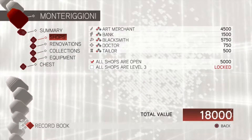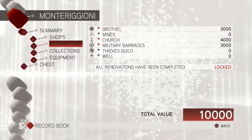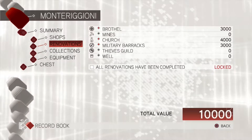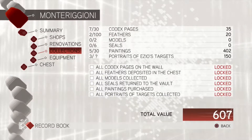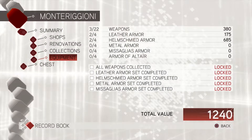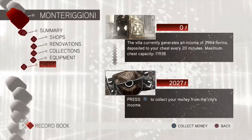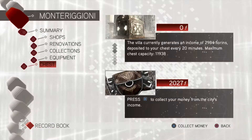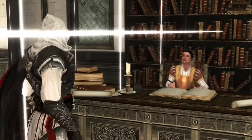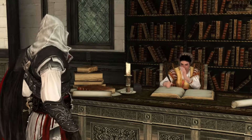All shops are open — that gave us an extra five thousand, which is really good. When we get all of our renovations, we'll get a lot more money. I learned how to read this: the top is the chest, and the bottom is how much money I have. So I have two thousand and there's no money in the chest.